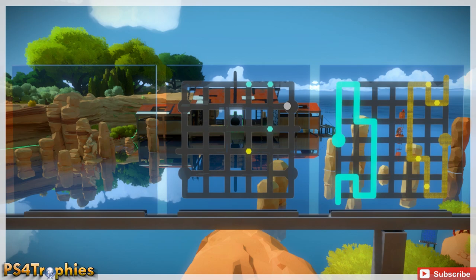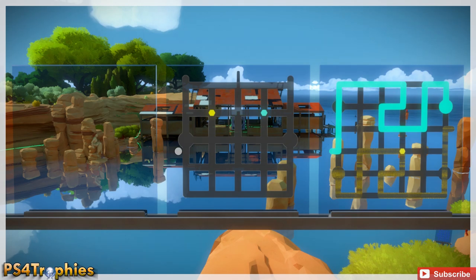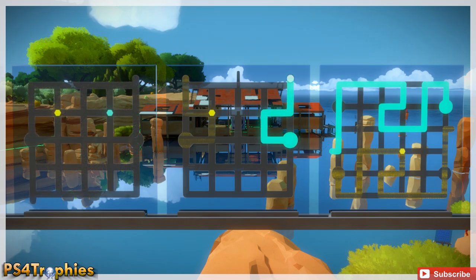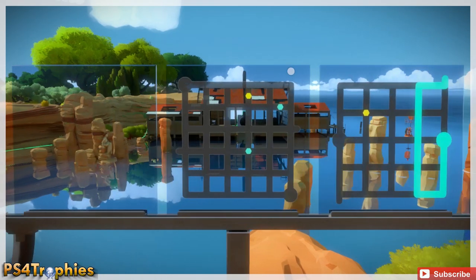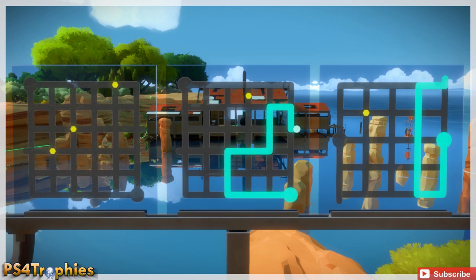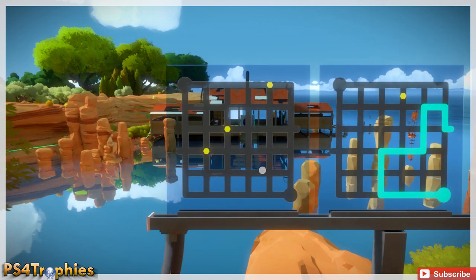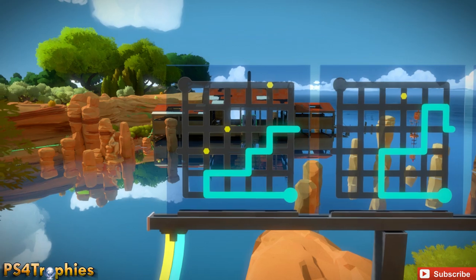We're going to start with the blue line up top right. Now you're going to see this is the last one where you can faintly see the yellow line. After this you don't see it at all, so you've got to act as if the yellow one is still there. I probably just recommend pausing and copying my blue line. If you visualize the yellow line — it's there, you just can't see it — you still have to go over the yellow dots.